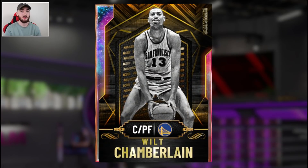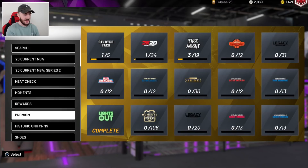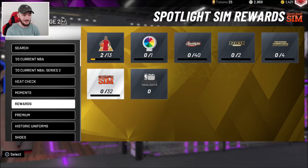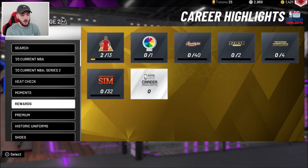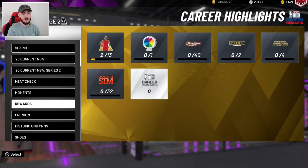We're going to jump over now to some content that we're getting, I'm assuming, tomorrow. There's this new promo type thing called Career Highlights. It's not in premium where the promos normally are — it's in rewards where Spotlight Sim challenges are. I don't know where that's going to fit into the game, or if it's going to be more challenges. It doesn't even look like this could be PAX, since none of this stuff is something you'd get from PAX.